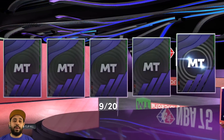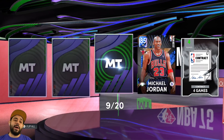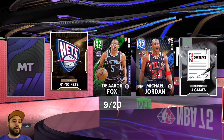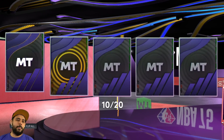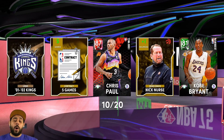Nothing there, but pack nine could always be nice and lucky — and it is not lucky. We get Michael Jordan and Curry. Curry right now actually has a lot of value — but that's another dynamic goal, doesn't matter. We don't need dynamic goals, we need a galaxy opal or a pink diamond. Pack ten — a ruby in the middle. It's going to be Kobe Bean — you have a better card, let me get the better Kobe card. And CP3 — what the heck, this is like the third time I pulled you. Enough is enough. We get it, you're in the packs, but we don't want you.